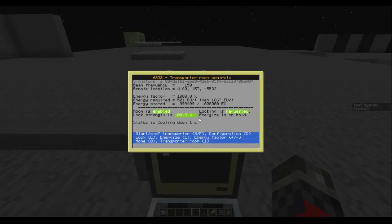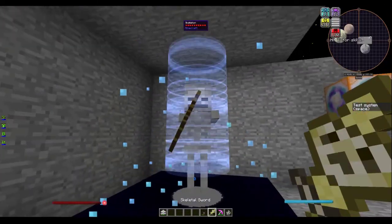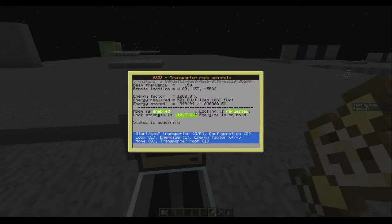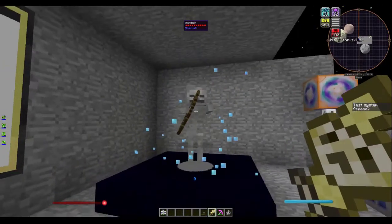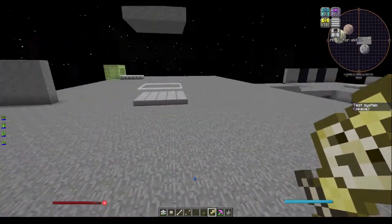Note that the lock strength does go down after teleportation, and there is a cooldown. Also, when you press E and something is teleported, the energize is then put back onto hold, so you're not constantly teleporting back and forth. Here's our skeleton — he is still being locked onto, so we'll press L once again to turn the lock off, and you'll see his particles go away.